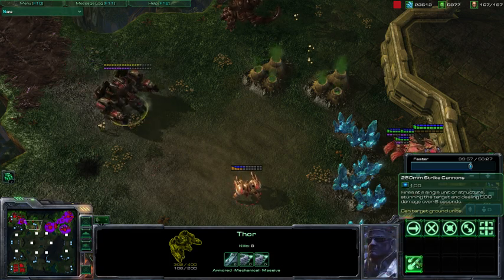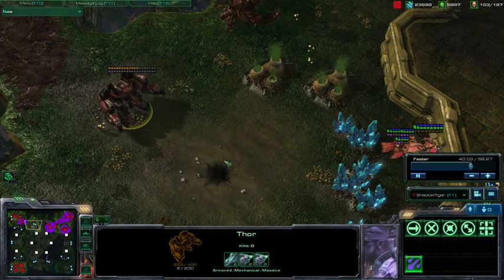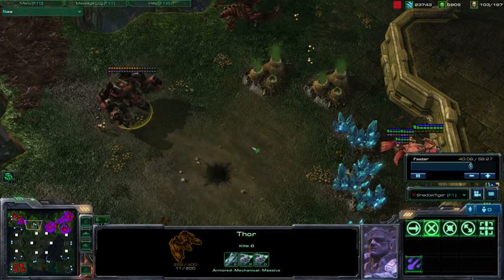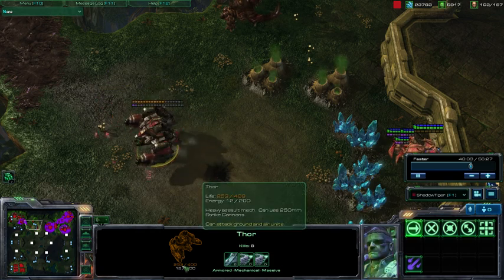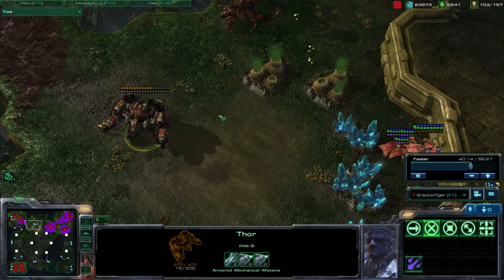So if you want to fight Immortals with Thors, it does work, and you either have to use EMP, or you can just use a lot of this special Artillery Barrage ability to just destroy the Immortals and penetrate their shields.